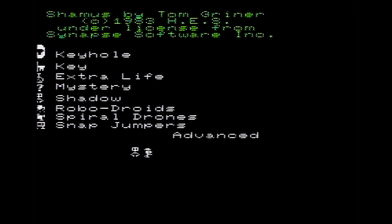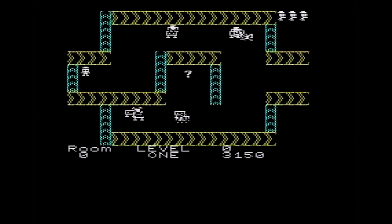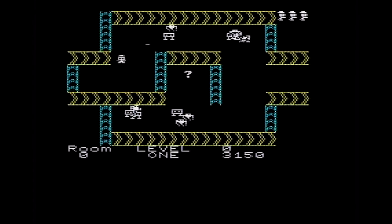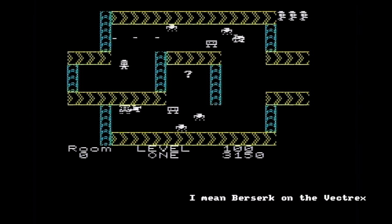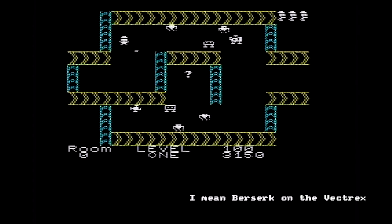Select your level — novice, advanced, expert. We're going to go for novice. The game shows: keyhole, key, extra life, mystery, shadow, robo-droids, spiral, dogs, droids. And here we go — it's like that game on the Vectrex.